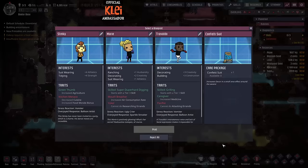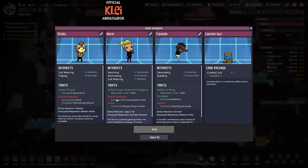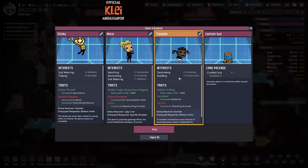Creativity, construction — super duper hard dig! That's only diamond and obsidian, but that might be helpful. Increased air consumption — yeah, maybe not. Both Stinky and Travalo are quite good. Let's take Travalo. And I completely forgot — I made my Patreon list but didn't name my dupes. Apologies, guys.